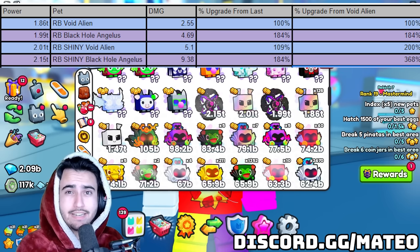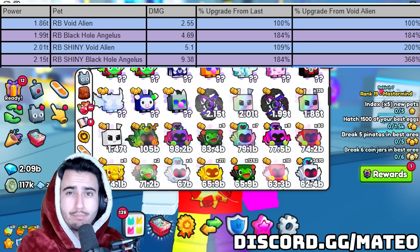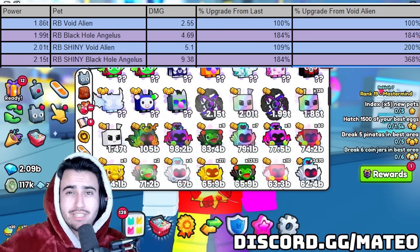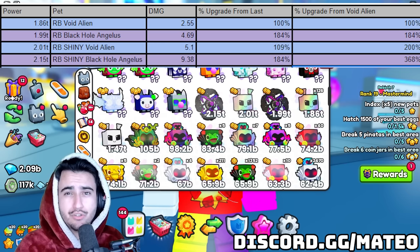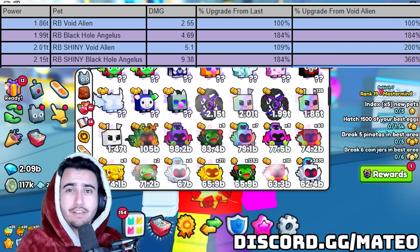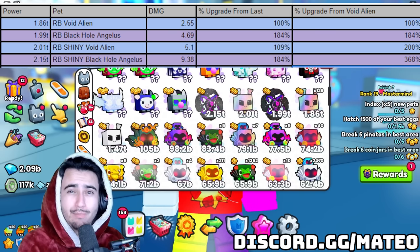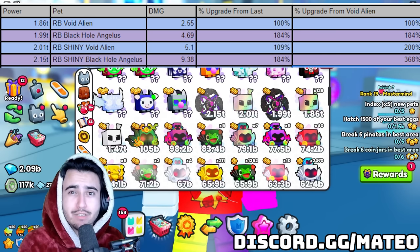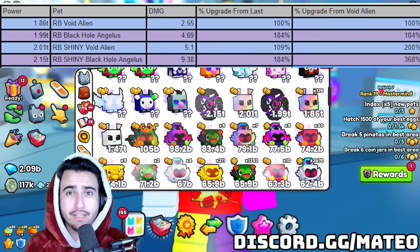From the chart, the rainbow void alien is currently the fourth strongest stat pet, so in update 9 you want to use those at minimum. But if you do have a decent amount of exclusives built up, I'd definitely suggest using the rainbow black hole — this pet gives you an 84% damage increase over the rainbow void alien, and at 3 million diamonds right now it's an extremely good deal. I'd say if you have anywhere over 10 exclusives you should be using the third strongest stat pet at least. If you're nearing a whole team of exclusives and some huges, you should be using the second strongest, which is currently the rainbow shiny void alien — only 4 million diamonds in update 9, giving you an additional 10% damage over the previous pet.